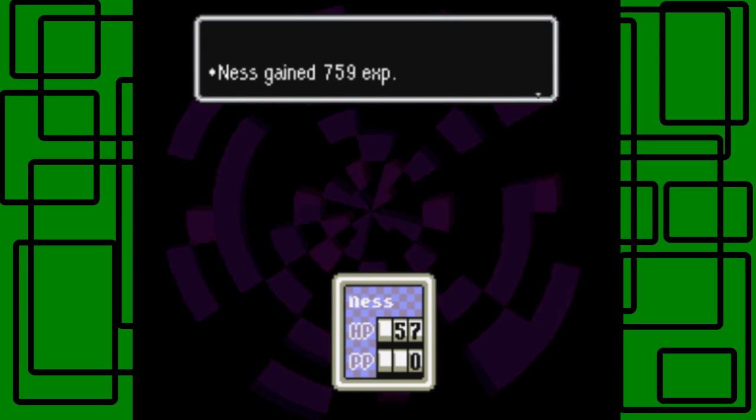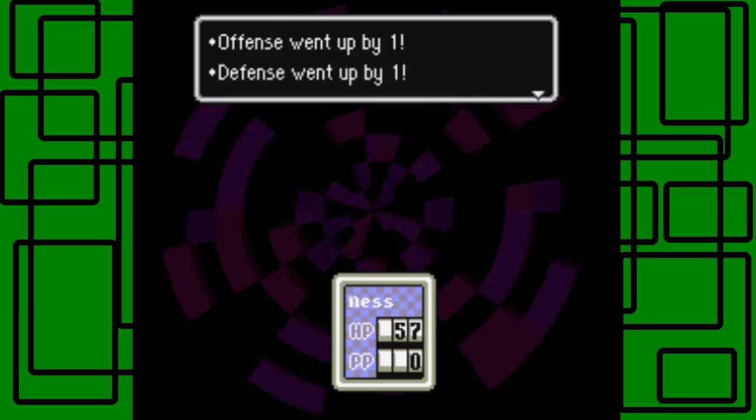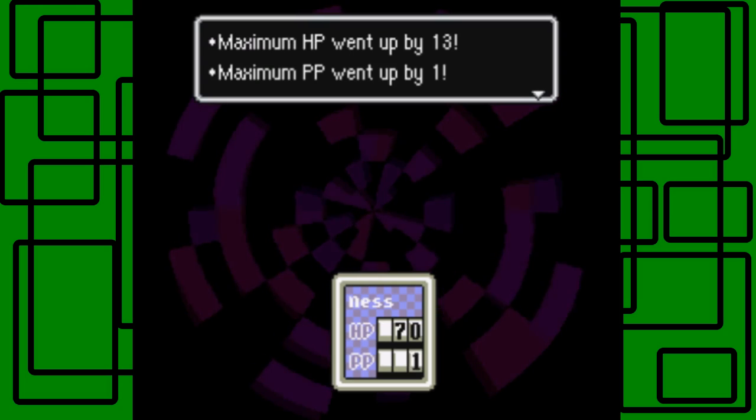We won! Awesome, we got 750 experience. Ness is now level 11. Offense went up by one, defense went up by one, speed went up by one, Vitality went up by one, maximum HP went up by 13 — wow, that's a big amount, as usual, been 13 or 12. Maximum HP went up, HP went up by one. Nice.